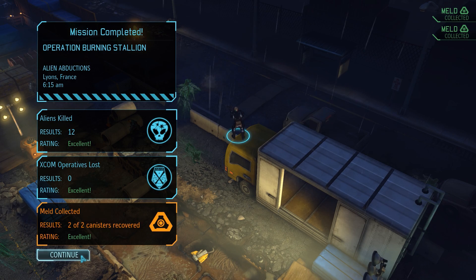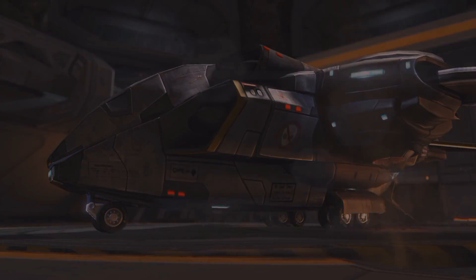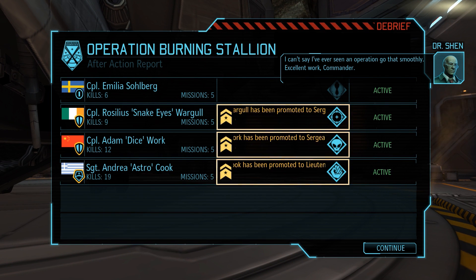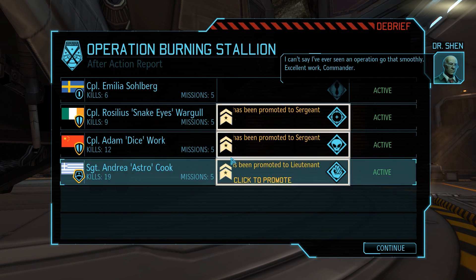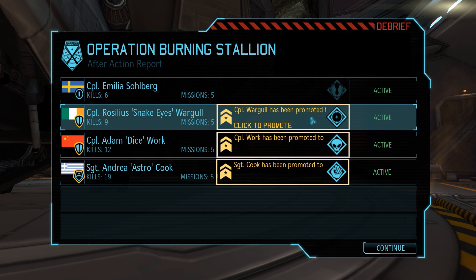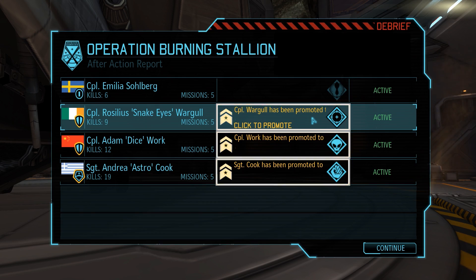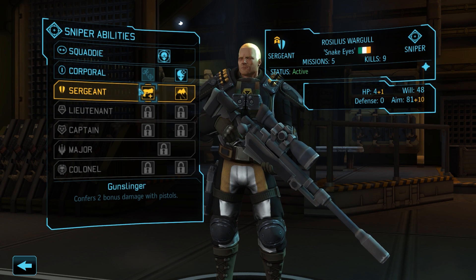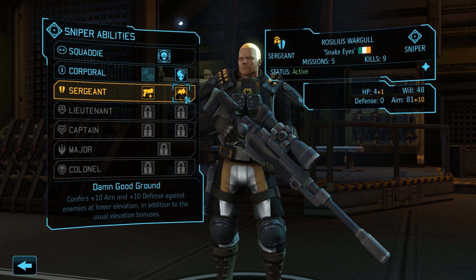Mission complete, another abduction prevented, and everyone is still alive. Back in the base we have three more promotions to take care of. Unfortunately Emilia did not receive one, so we'll have to be careful she doesn't fall behind too much. Starting with sniper Roselius Wargall - I already talked about gunslinger and damn good ground in the last episode, and once again we'll go with damn good ground here. We'll get a pistol-wielding gunslinger sniper eventually, but this ability works very nicely with squad sight, as we saw just a few seconds ago.